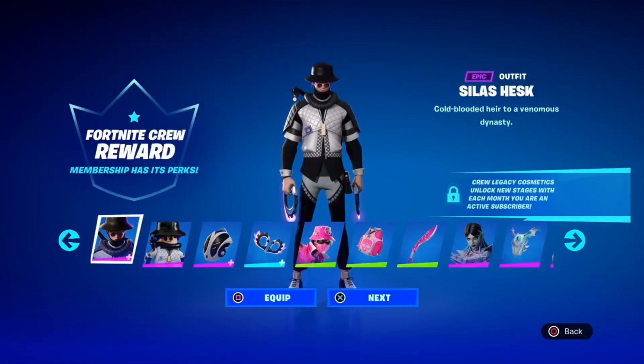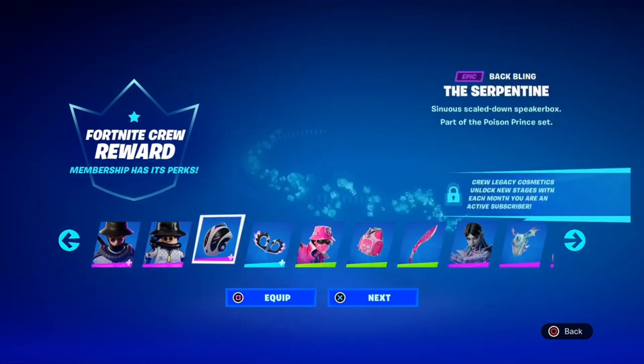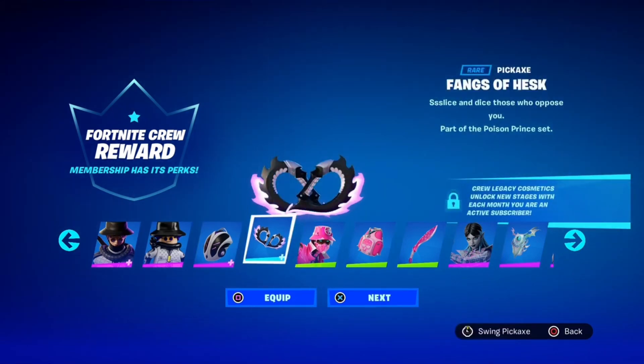It may not have shown in the item shop, but here I have it right here. Silas Hesk — that's how you think you say his name — he's got a Lego variant right here, with the back bling the Serpentine, and the Fangs of Hesk pickaxe.